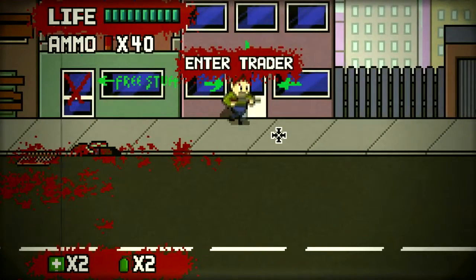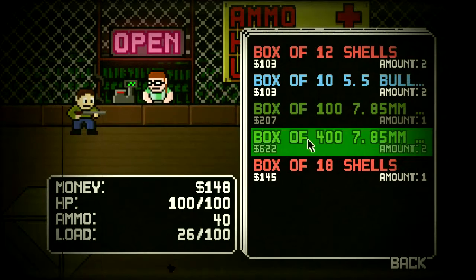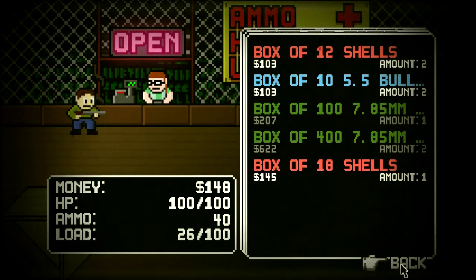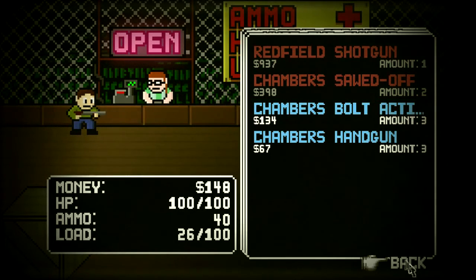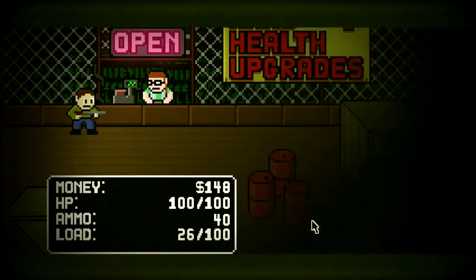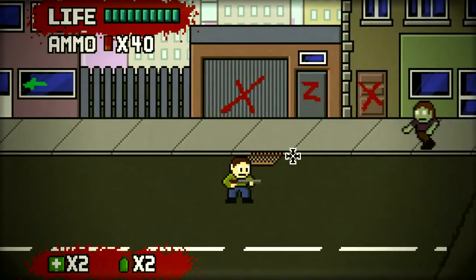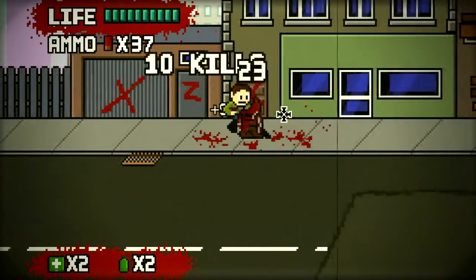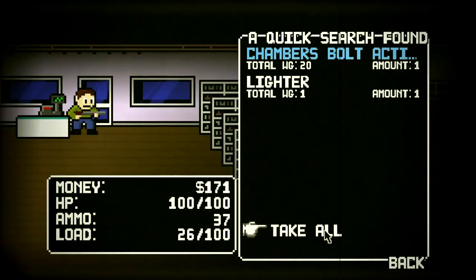Into the next building — there's a trader here, so we should buy some ammo, some pistol ammo. I'm not sure what ammo that pistol takes. Maybe they don't sell ammo for it. I believe we are past the tutorial part. You can go into stores and whatnot.